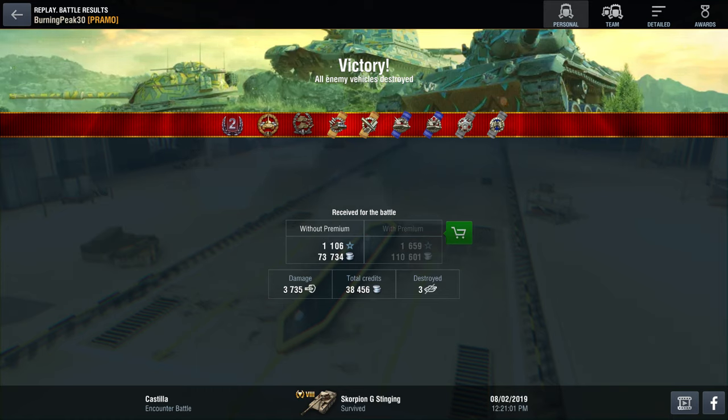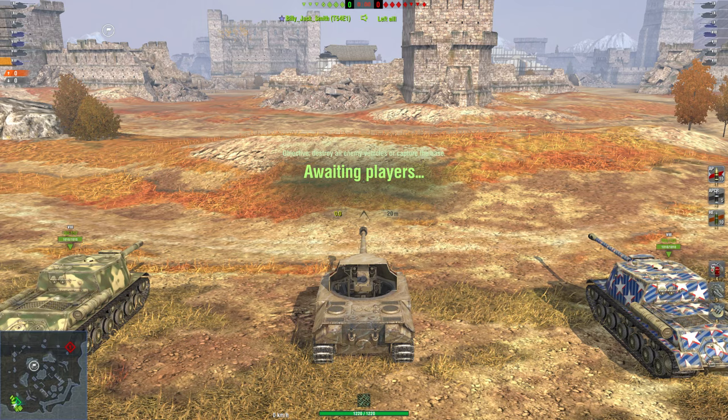This tank is also very quick, going 55 km/h forwards and 20 backwards. Unfortunately the power-to-weight ratio is only 15.14, so it's not amazing, but good enough to chase down targets — average speed around 30 to 35. The traverse speed is excellent at 36.45 degrees per second. Combined with the 22 degrees per second turret, you're turning about 50 degrees per second total, so you can snap pretty much any tank that tries to flank you. Concealment is 24%, roughly the same as a T-44.